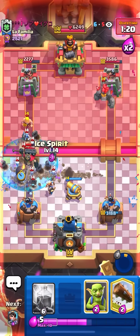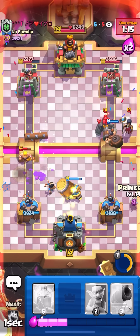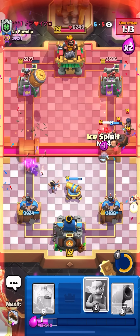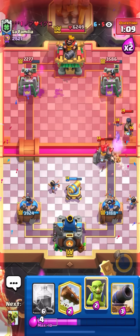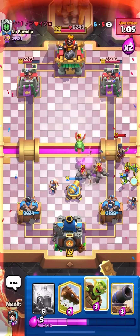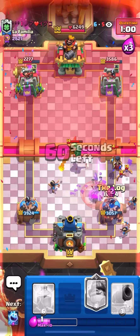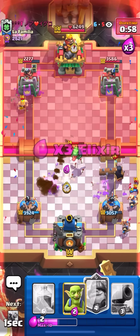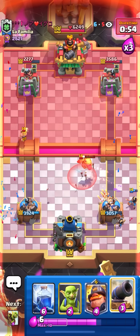I'll pop the ability here because I need the mighty miner for his golem anyway. I'll log to keep my princess up. I'll go for my barrel, a second princess, and ice spirit to keep it in range of the mighty miner — I don't want it to walk out. Now the golem's about to die. I'll go for my goblins on the night witch and barrel. I'll princess again, log to finish it off, and ice spirit too. I have two princesses going in to defend this golem — this is nice.